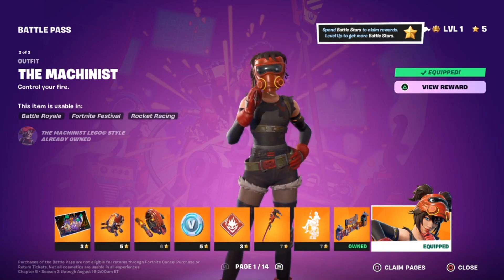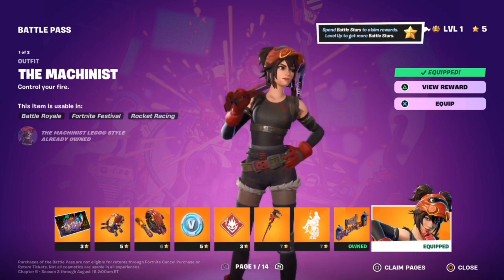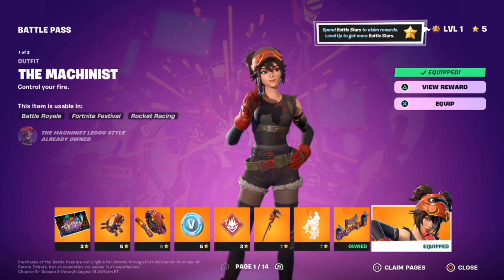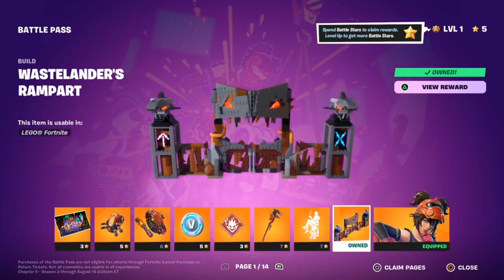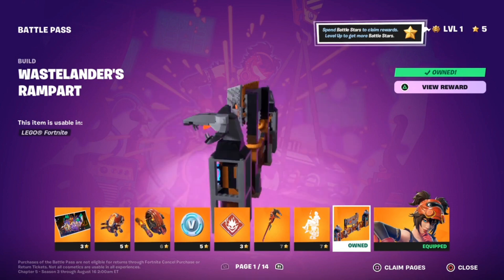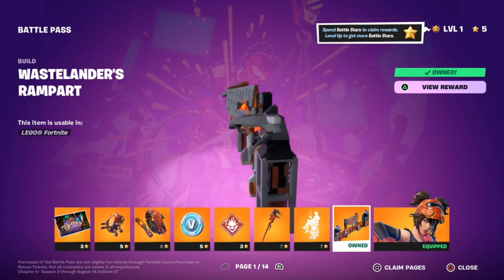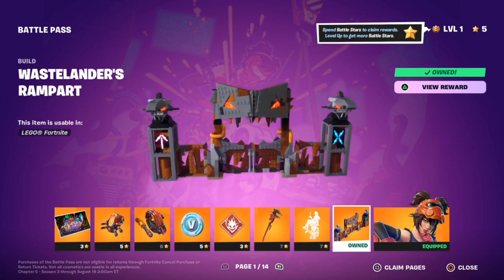I like how she seems to be someone who works on like cars or something, which makes sense for this season. Because it seems to be heavily car-related, like Mad Max-y. I think this is a great skin. So let's start looking at the stuff that she comes with. We have a LEGO kit. This also comes with the Battle Pass right when you buy it. I don't really play LEGO Fortnite all that much unless I'm grinding XP, but this is still pretty cool if I want to put this in my village or whatnot.